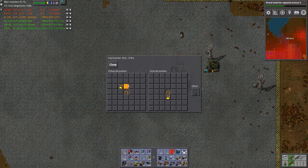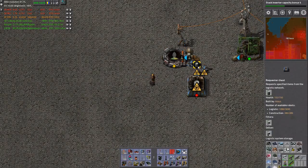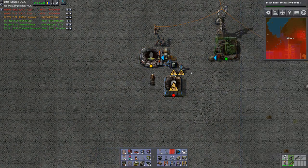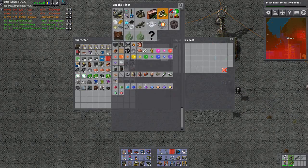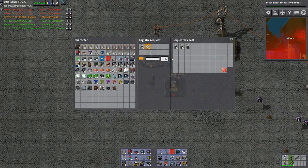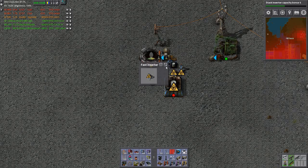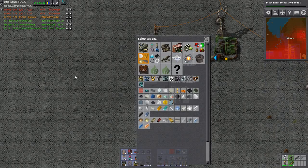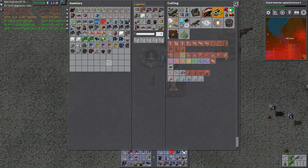This is the brilliant part about the inserters in Bob's mod — I can actually twist it. So now it's actually grabbing from the same that it's putting it back to. Because this one can then request — also request a bit of steel. There's plenty of room in this one. And then I'll create it, but it'll only create it until — not until logistics network, because that's not going to work. I actually should do it as a wire condition.